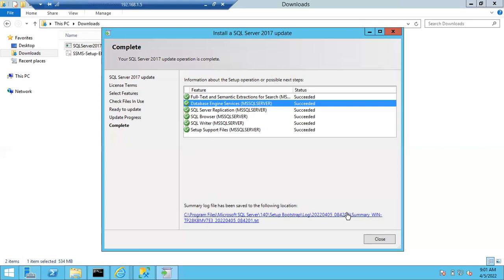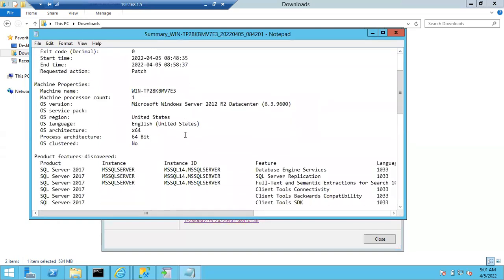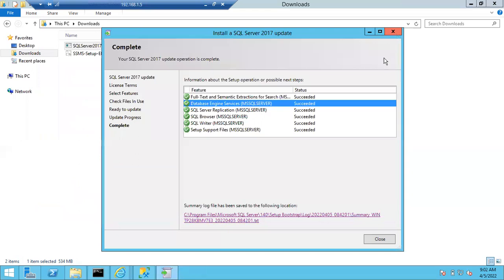This is the path to open the summary file. If you click on it, it will open a Notepad and tell you whether your patching passed or not. 'Passed' means it was successful. Sometimes you can see 'passed with errors' or 'cancelled.' 'User cancelled' means someone initiated the patching but due to some issue or server reboot, the patching was cancelled.